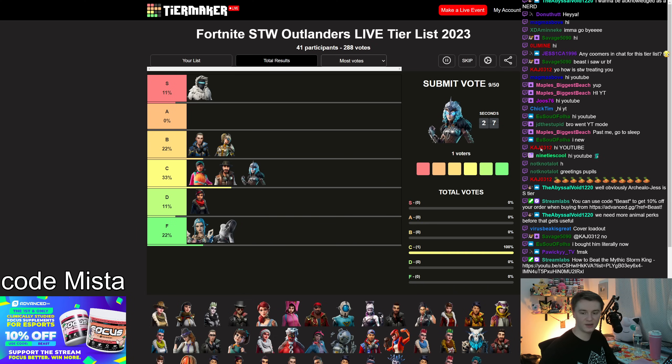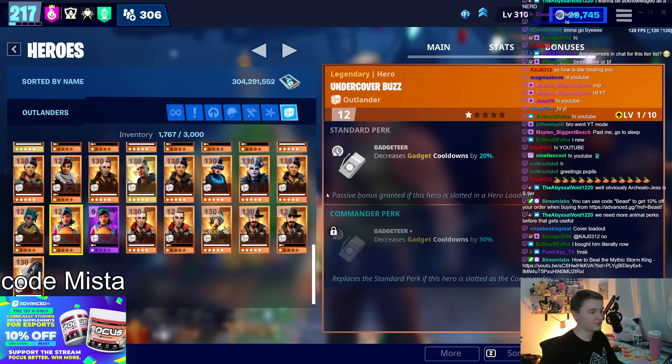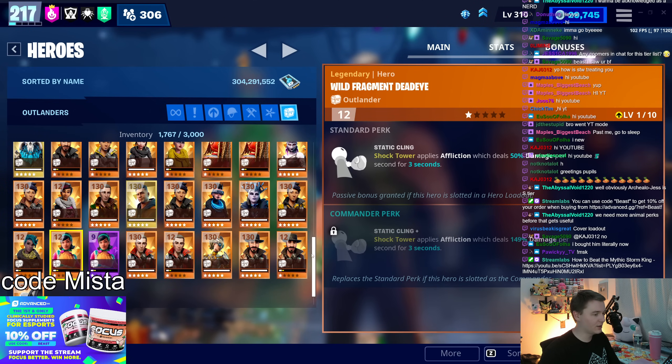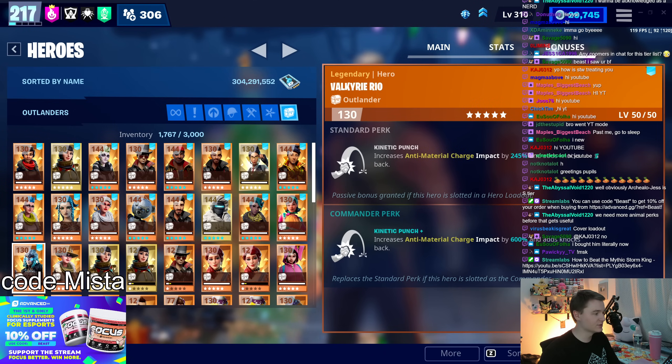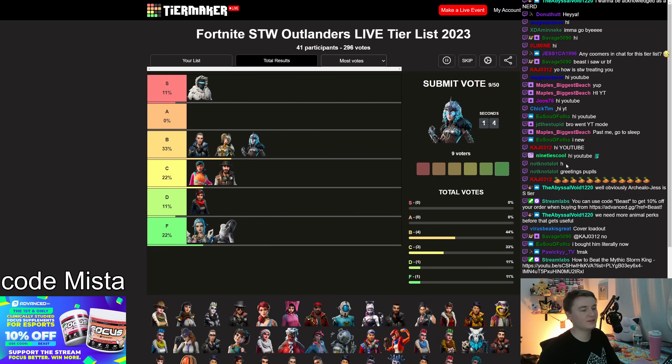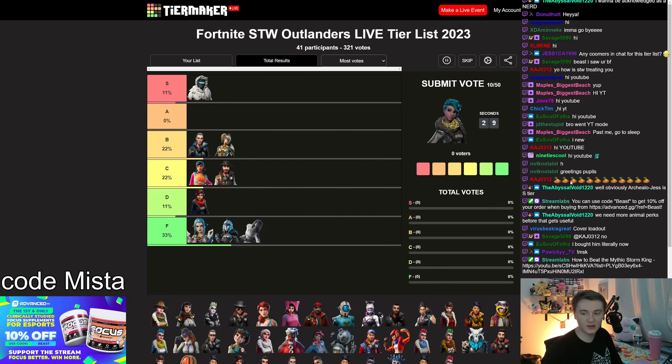This is not Ice Queen — this is Valkyrie, and I think a lot of people might get them mixed up. She has an anti-material charge impact perk — that is one of the worst perks I've ever seen. Anti-material charge impact is when you're punching to farm with your outlander. That damage is so low and impact is not helping anything. F tier.